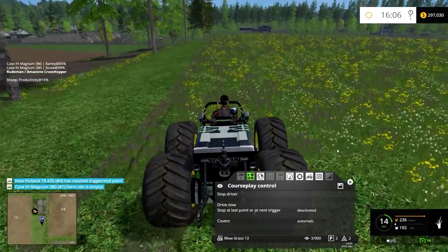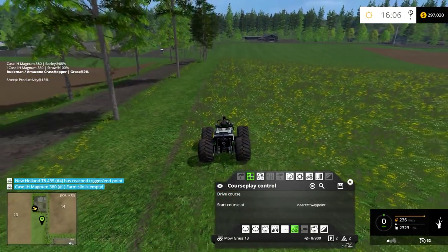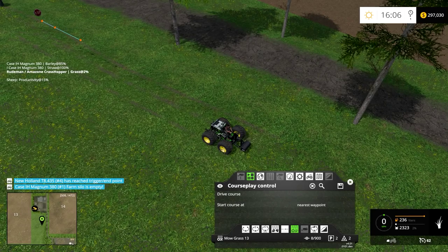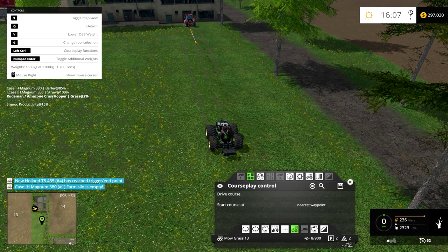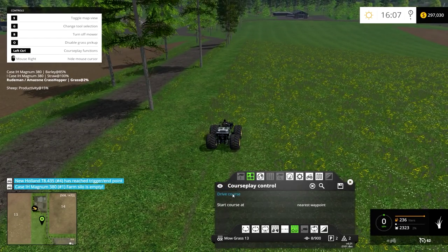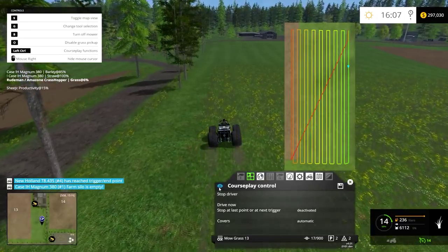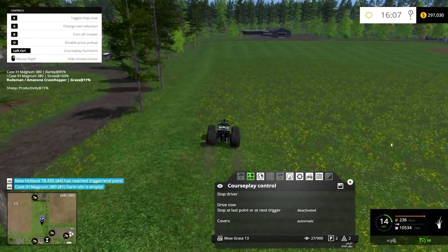Let him go. Is he making... Do I have him collecting it? Is he collecting it? Disable grass pickup — so he's picking it up. That's what I want him to do — I want him to pick it up. Drive the course, hopefully he's okay. Let's take a look. Looks good to me. Alright, so we're gonna go ahead and end the episode here and have more fun on the farm in the next one.